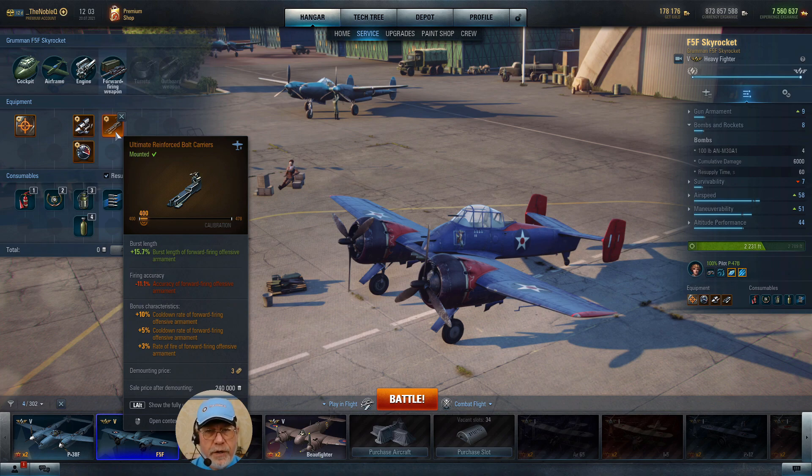That translates to very close to 1,900 damage if you land all your shells. As I've built this aircraft for maneuverability, I do manage normally to stick on target and land the majority — say 75%. I think that's a good approach with this aircraft, though you won't do poorly with gas-operated action either.